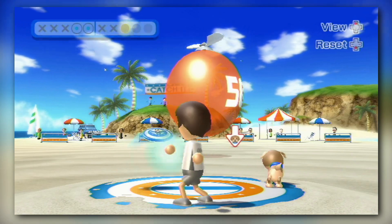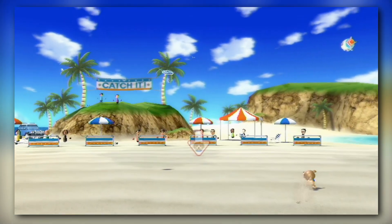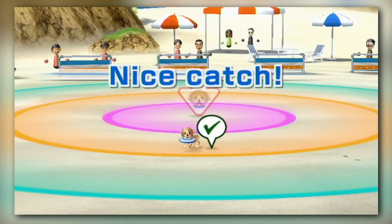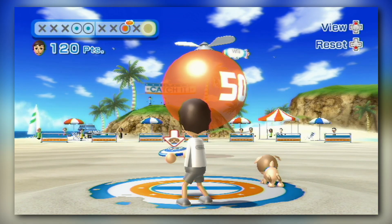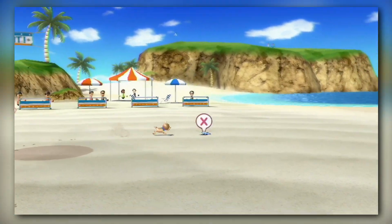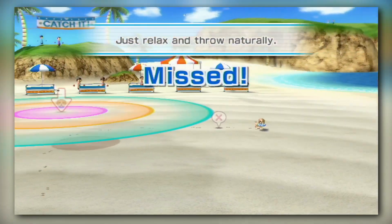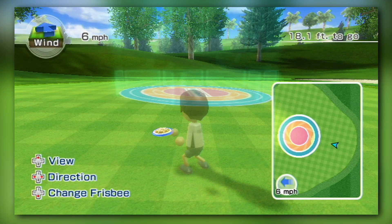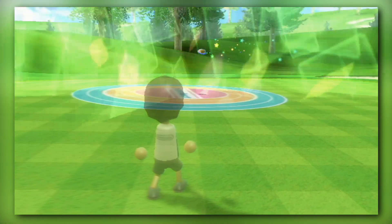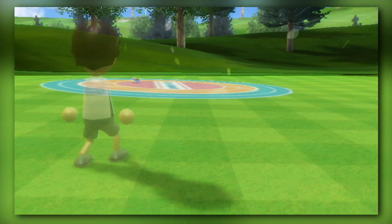Frisbee is also enjoyable but very hard to master. I could just never get the hang of the controls. The objective is to throw the Frisbee to your dog within the ring of points and hope that you throw it accurately enough to score a big number. There's also Frisbee Golf, which is even more inconsistent than the original mode, but still very enjoyable and relaxing — a very satisfying one to pull off once you get the hang of it.